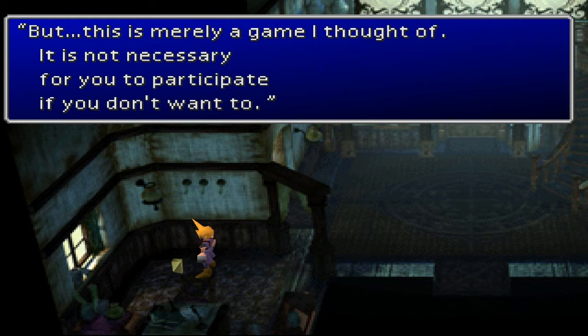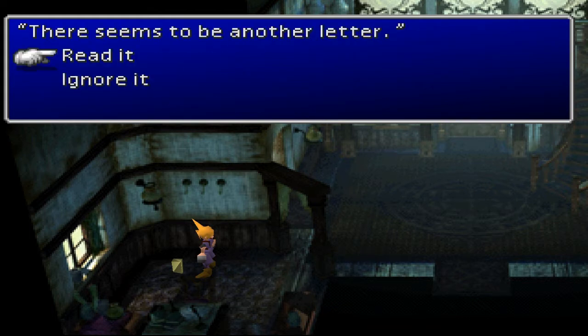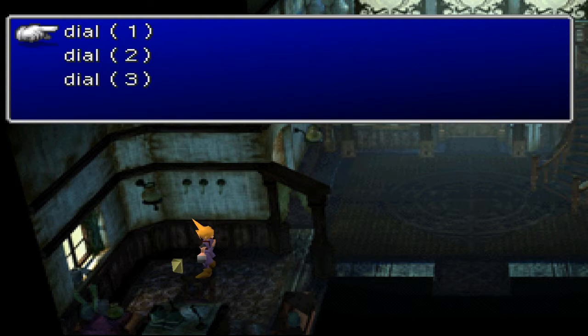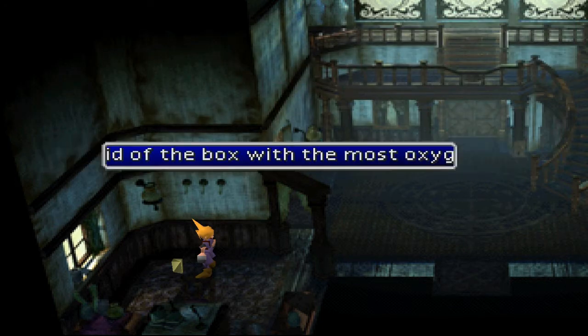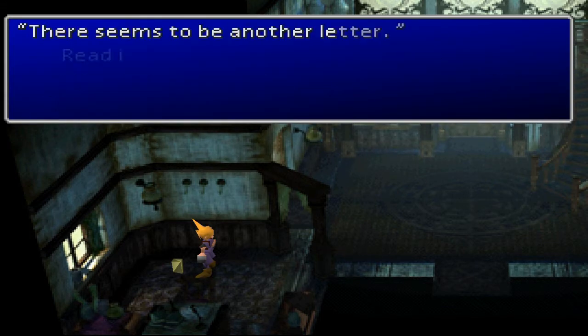'This is merely a game I thought of, it's not necessary if you use it but I should anticipate if you don't want to.' AKA, hey guys this is a side quest. Seems to be another letter - read it. 'Move the dial on the safe carefully but quickly, you have 20 seconds. Do not go past the numbers while turning.' Yeah, that's the bitch about this thing. I always struggle with it. I don't know why. Four hints for the numbers are - you have to read all this again.